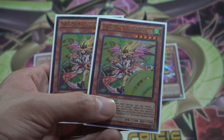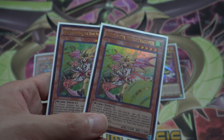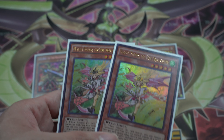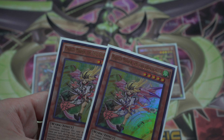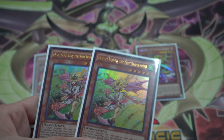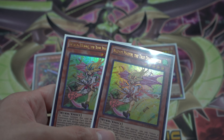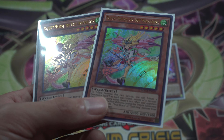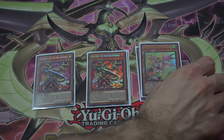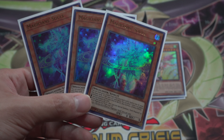Maidens — basically the True Draco caster — she's a monster searcher, so she can search out Ignis Heat or Dynamite Knight. Pretty good, but not as good as her brothers because searching out the spell or trap is much more vital during your opponent's turn than searching out a monster, unless you already have a setup. So she's okay.